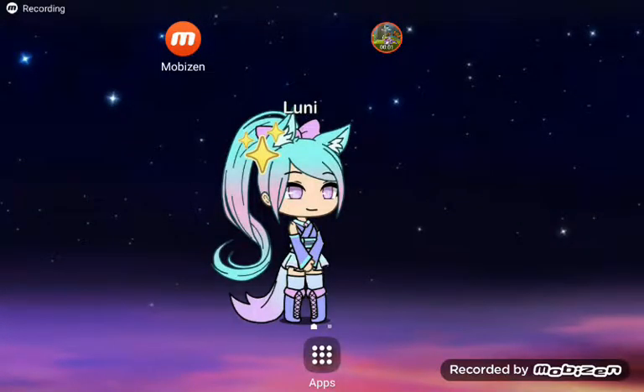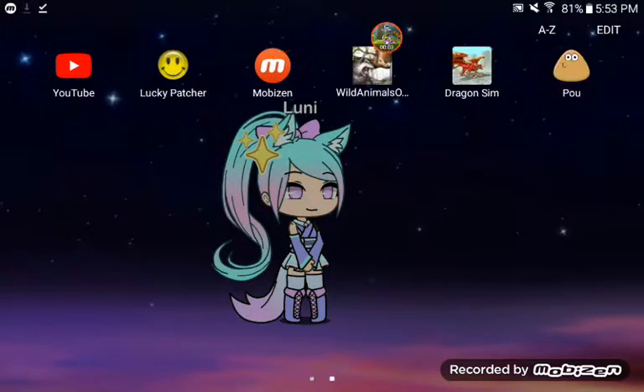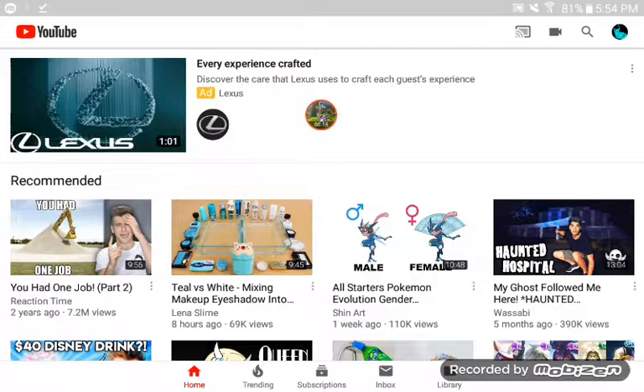Welcome back to my channel. Today we're gonna show how to get mods on Gacha Studio — it's infinity diamonds. It can't be Lucky Patcher because I got Lucky Patcher for free from Android, but ignore this, please ignore this.